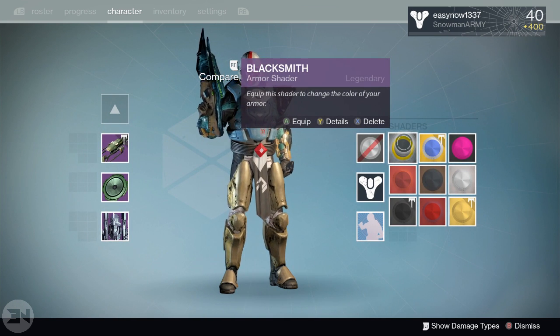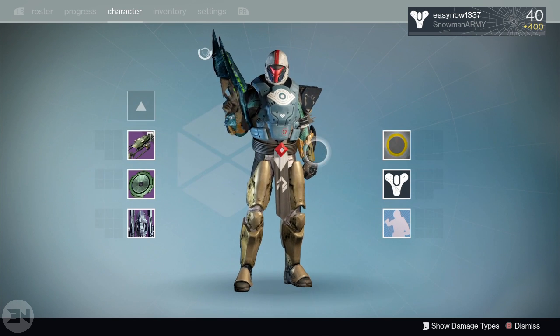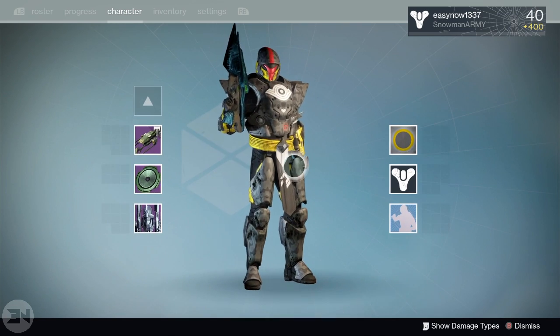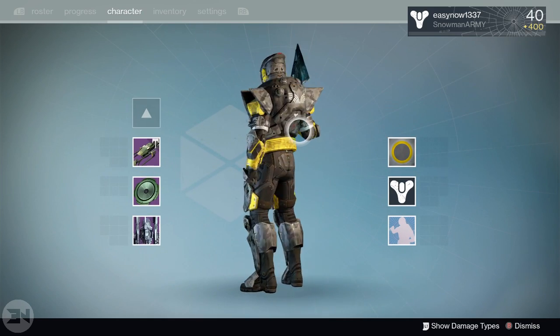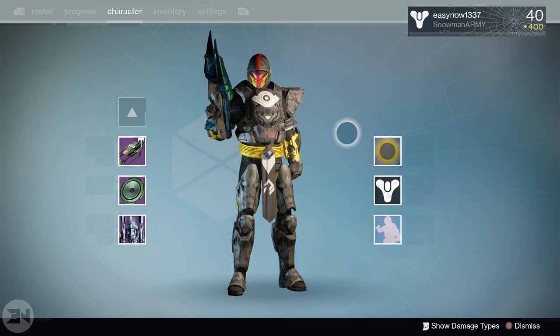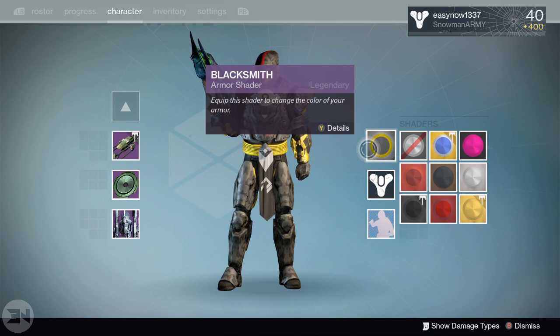First and foremost, not one of my favorite shaders, but I'm including Blacksmith because it's Blacksmith and it's rare. It doesn't look too bad — I kind of like the yellow and red visor on the helmet. I'm not a big fan of the camo overall, but since it's Blacksmith you can't really complain. It's an awesome shader regardless because of how rare it is.